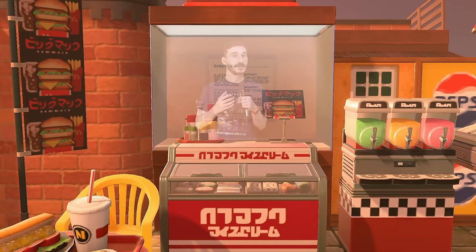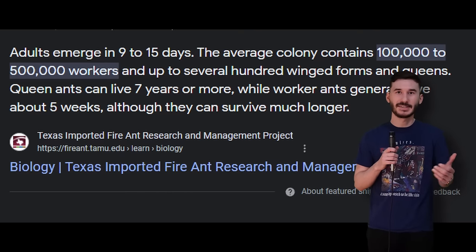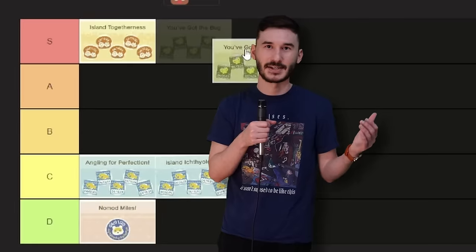The bug-based achievements seem much easier than the fishing achievements. I live in Louisiana, so all I have to do is open up my door and mosquitoes are going to fly in probably by the thousands. Or I'll just take a net to an anthill and easily surpass that 5,000 bug threshold. There's a reason why you see little kids trying to catch bugs instead of trying to reel in a catfish — it's because bugs are easy. S tier.